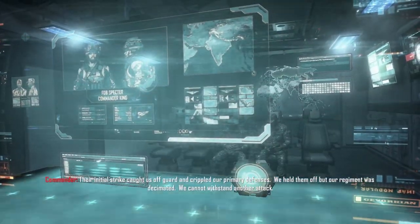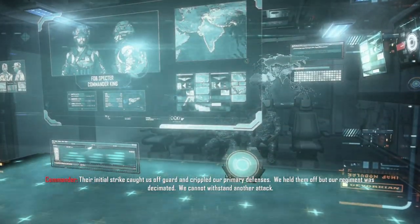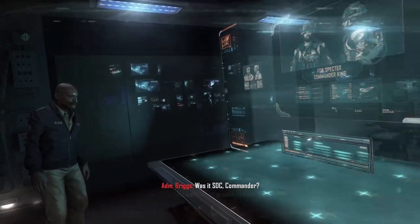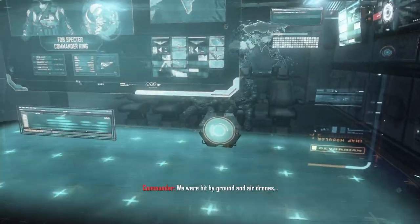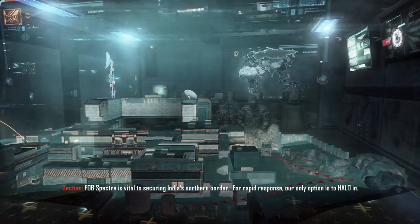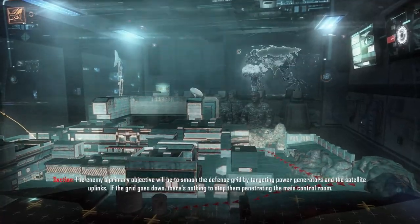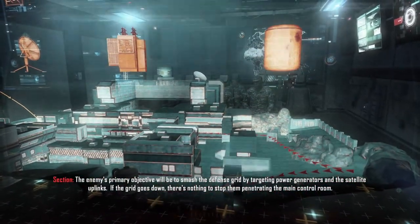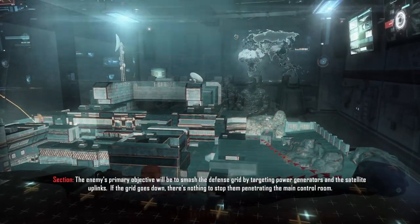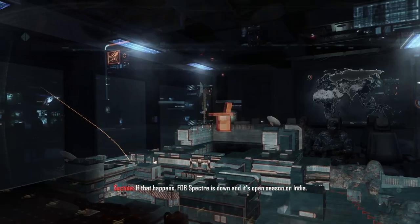Their initial strike caught us off guard and crippled our primary defenses. We held them off, but our regiment was decimated — we cannot withstand another attack. FOB Spectre is vital to securing India's northern border. For rapid response, our only option is to halo in. The enemy's primary objective will be to smash the defense grid by targeting power generators and satellite uplinks. If the grid goes down, there's nothing to stop them from penetrating the main control room — FOB Spectre is down and it's open season on India.